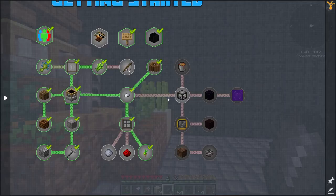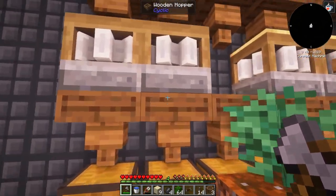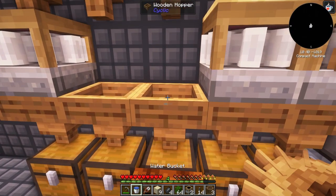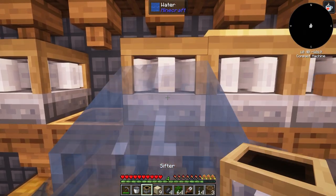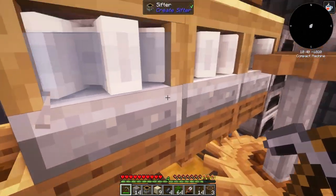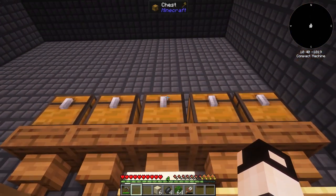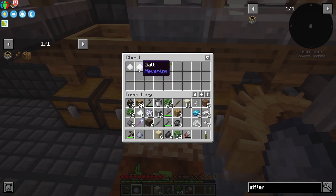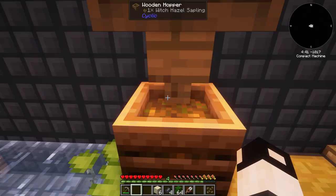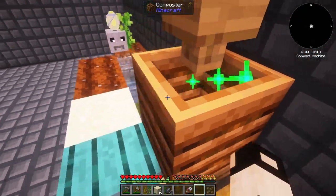We need a waterlogged sieve, which we get by placing the sifter in water — watch out for the sweet berry bush! If we run some sand through the waterlogged sieve we should get clay, sea pickles, slime balls, and salt. We also need kelp later. The process isn't very efficient unless we add a lot of leaves, and the hopper doesn't always cooperate.